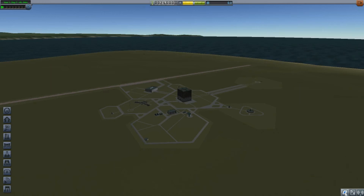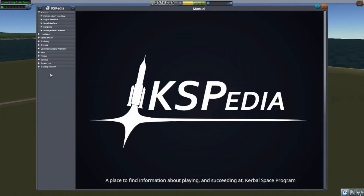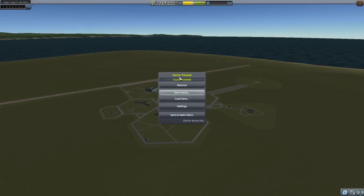Down in the bottom right we have KSpedia — a place to get more information about Kerbal Space Program. It's really useful when you forget how to do something; you can just look it up quickly. Next to that are our mission contracts — nothing loaded yet since we don't have any contracts. Then we have our messages, which shows when you've completed a mission, contract, or any world-first milestones. We'll show how to close those out when we start getting them. And of course you have your exit or pause menu.